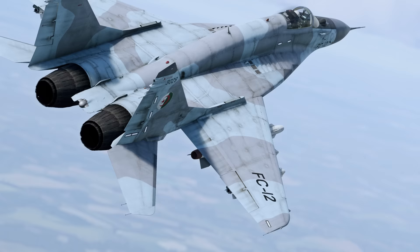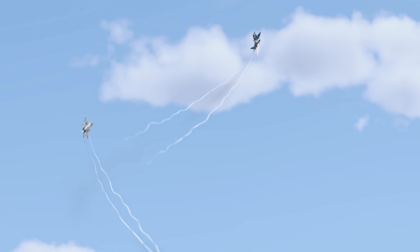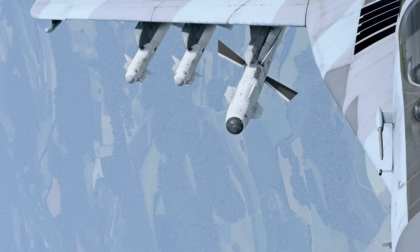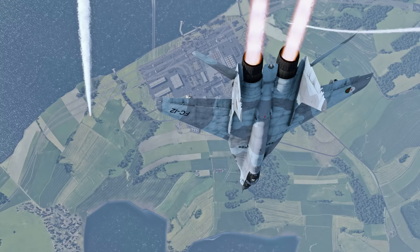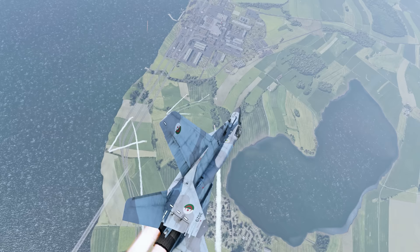The MiG-29 SMT, the 9.19 version, is considerably less effective in dogfights. It was fitted with a new fuel tank and additional avionics, increasing the weight of the aircraft, so we don't recommend getting into close-range engagements with agile opponents like the F-16. On the other hand, the aircraft also received a game-changing set of new toys to use in combat, like the flare-resistant R-73 missile and the brand-new R-27ET missile. Those are really hard to dodge, allowing you to employ the SMT as a kind of flying missile dispenser that destroys every aircraft unfortunate enough to get into its sights.